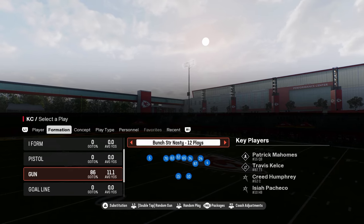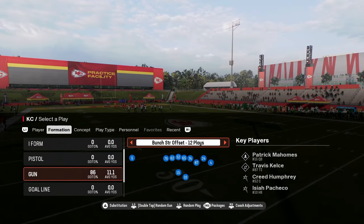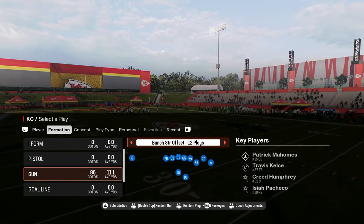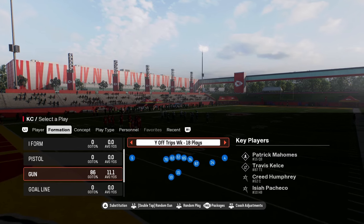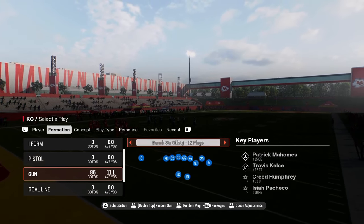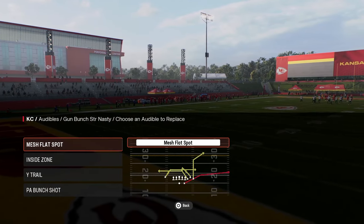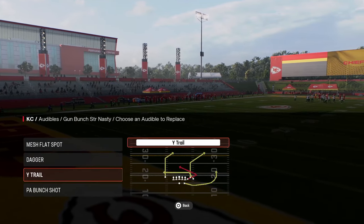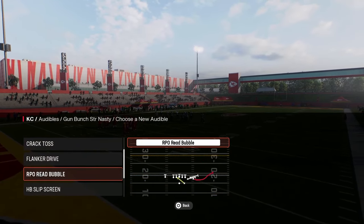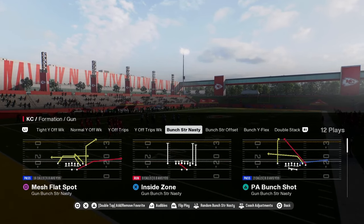Really, this formation is powered by the Bunch Strong Nasty and the Bunch Strong Offset formation. The way I like to run this playbook is we're going to come out in Bunch Strong Offset and audible into Bunch Strong Nasty. You can also audible into Y-Off Trips formations. The audibles I like to set in Gun Bunch Strong Nasty are: Mesh Flat Spot, Dagger, Y-Trail, and PA Bunch Shot. You can put the bubble in if you want to run the ball.